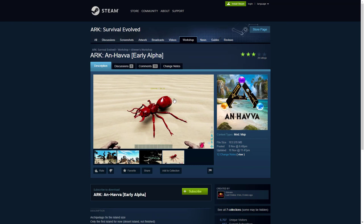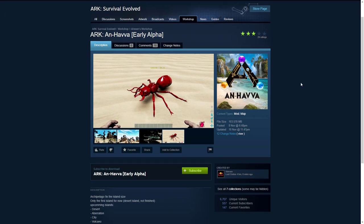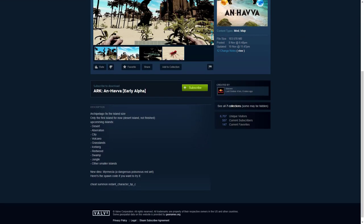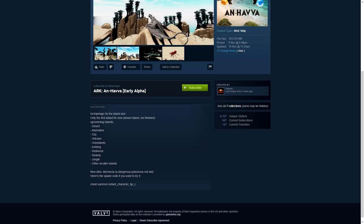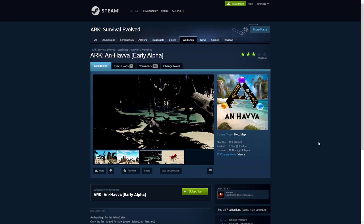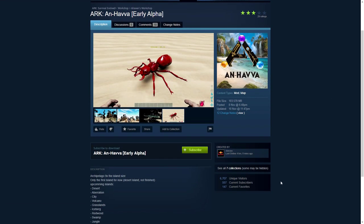Currently there is only one new creature added, which is the red ant, and it is a desert island map. There's still so much up and coming, such as aberration, a city, volcano, grasslands, iceberg, redwood, swamp, jungle, and other small islands. The new creature is a dangerous poisonous red ant and we have the spawn command in today's video.